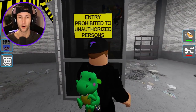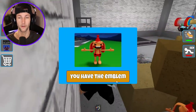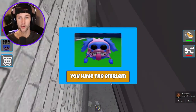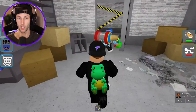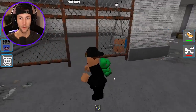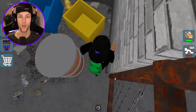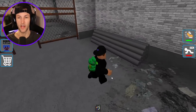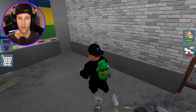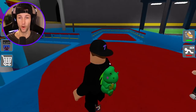So where is she? I want to see some Kissy Missys, dude. 'Entry prohibited to unauthorized persons.' Well, I'm an authorized person because I beat the chapter. So therefore I should have full access to all of my Bunzos and PJ Pugapillars. I think that we covered all the areas here. Let me just make sure we didn't miss any of them. That looks like the whole area of Wackawuggy was covered.